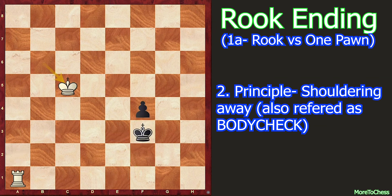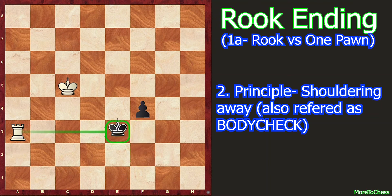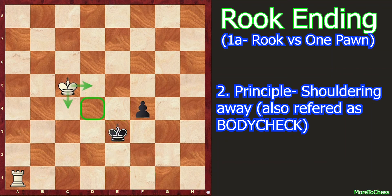The only best move is king to e3, shouldering away the White king. Now rook a3 check. Instead of rook a3 check, White can also play king to c4 or king to d5. After rook a3 check, Black can play king e4. If instead Black plays king to e2, it loses instantly with the idea of king d4, f3, rook a2 check, king e1, king e3. So Black has to play king e4. Now king c4, f3, rook a8, f2, rook e8 check, f3, rook f8 check, king e2 — the game is drawn. If White played king to c4: f3, king c3, f2, king c2, king e2 — drawn.